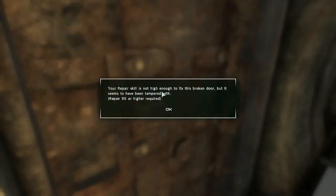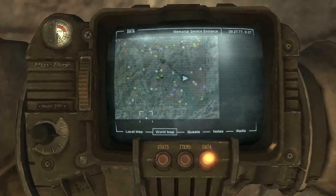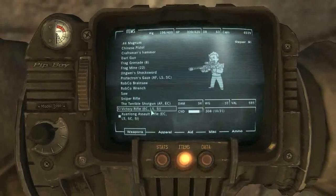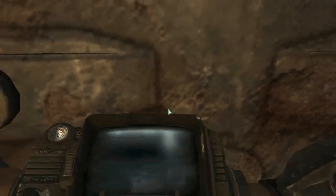Now, we can't usually open this door, but if you've got a repair of 95, then you can do it. Oh. Never mind, I thought you had high enough. Skills repair... right. I need to put my utility jacket on. Utility jumpsuit. Unlocked.